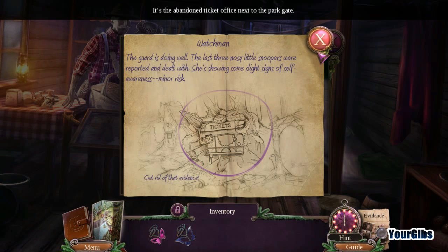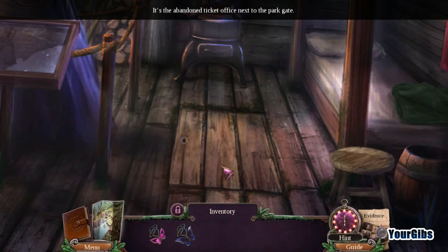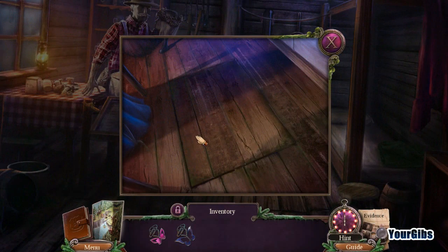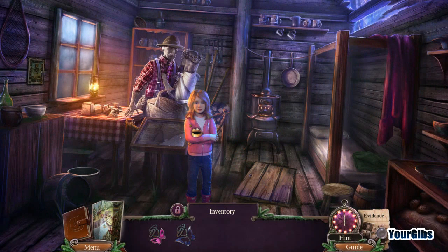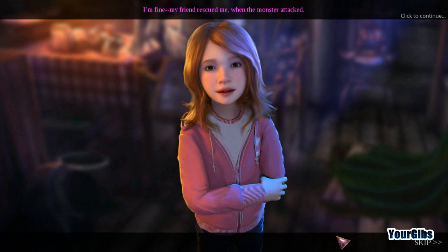It's the abandoned ticket office — let's go to the parking gate. Whoa, what the heck is that? It's you! I thought the bad man came for me, so I hid. You are clever. My friend rescued me when the monster attacked. He told me to hide if I saw anyone coming, and to protect this.